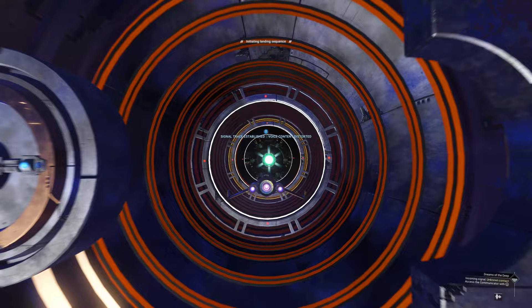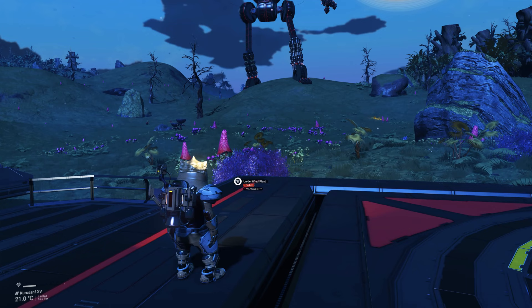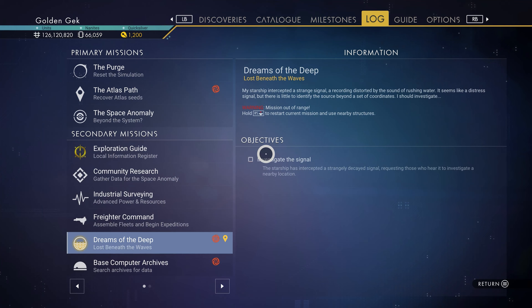Simply head to the Anomaly and make your way up to the teleporter room. Interact with Polo's giant teleporter — compensating for something? — and select one of the featured bases. In this we're heading to the Sentinel Colossus, but you should check them all out when you get time.